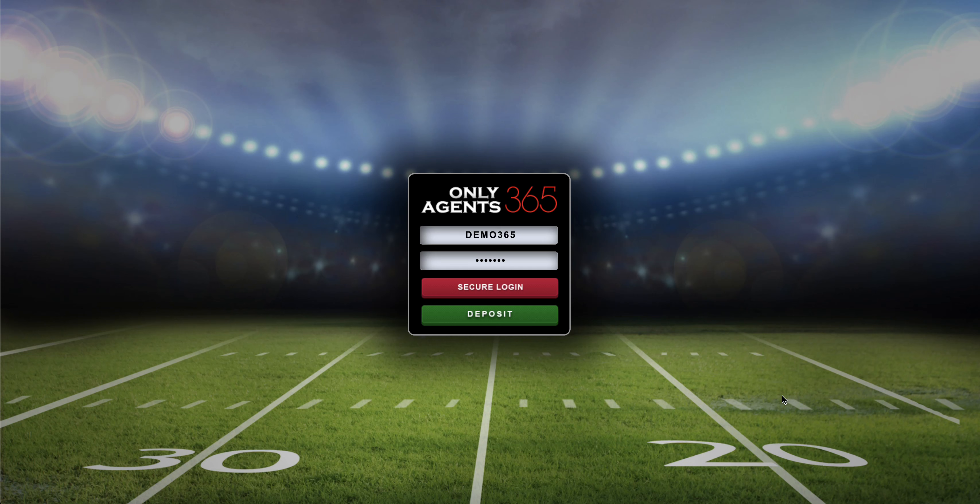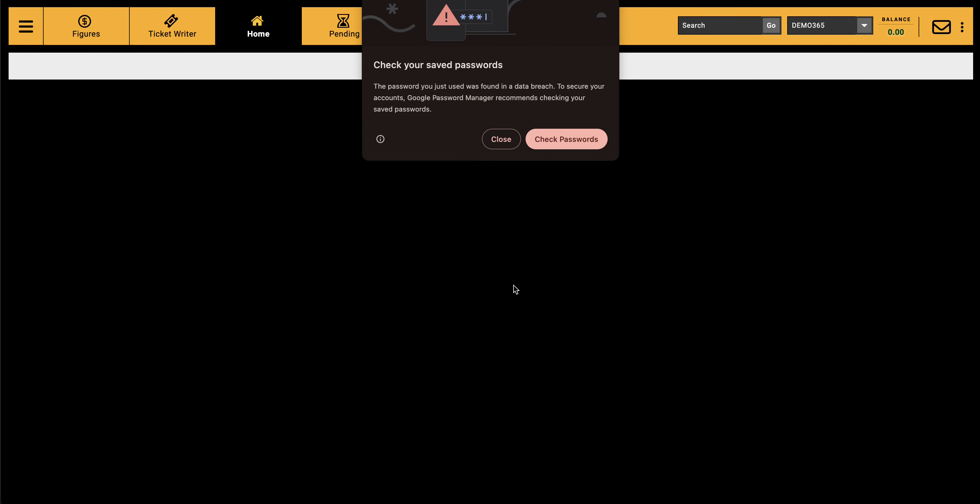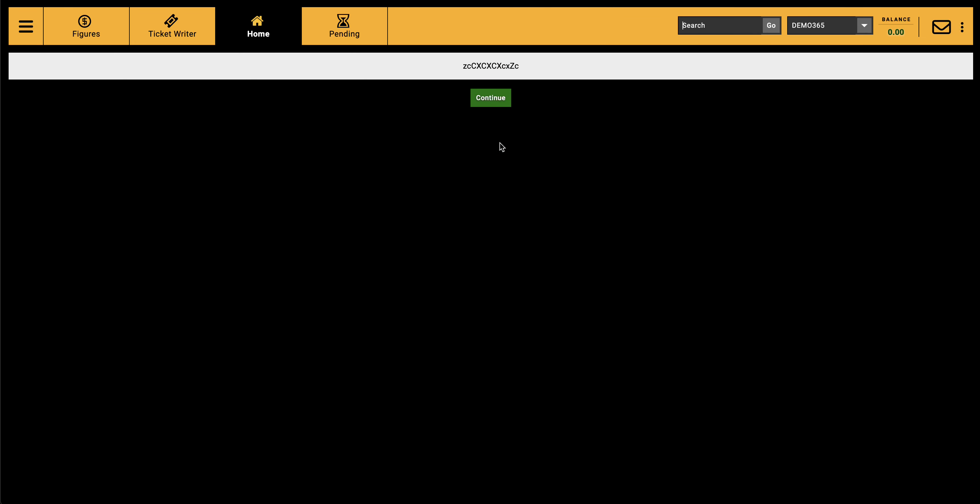You're going to be able to log in using the demo credentials — username 'demo365', password 'demo365'. Sometimes they change because a lot of people just log in and play around with the demo account. So right now let's go ahead and log in.